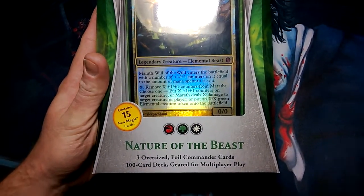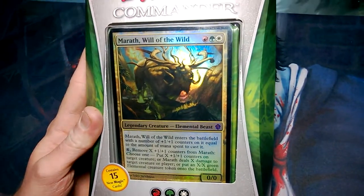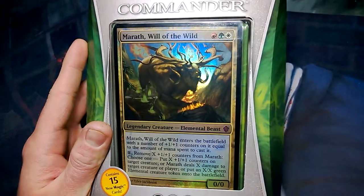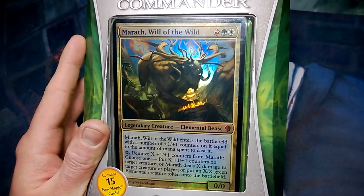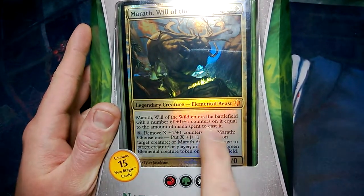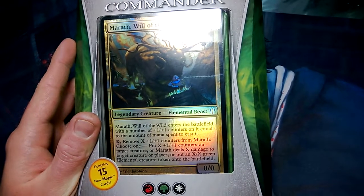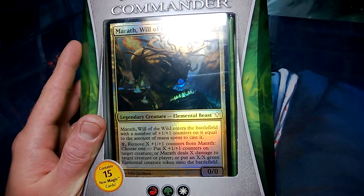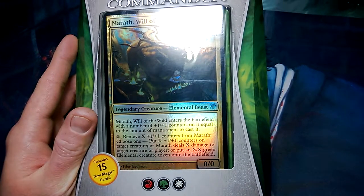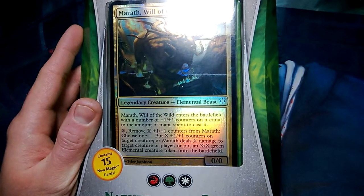If you guys aren't too familiar with Commander, you use one commander — he's there the whole time on the battlefield. This one is Marath, Will of the Wild. He enters the battlefield with 1/1 counters equal to the amount of mana you spent to cast it. You can remove 1/1 counters to deal damage to a target creature or player, or put an elemental creature token on the battlefield. It also contains 15 new Magic cards never before seen.